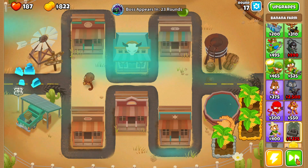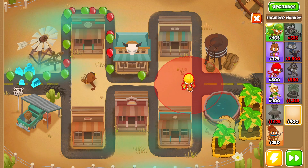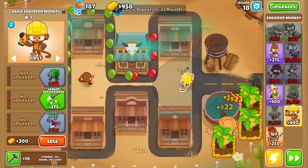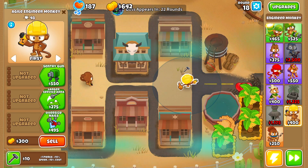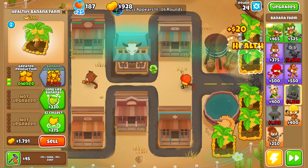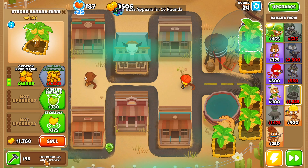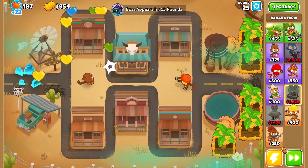Round 16, we should start looking at buying an engineer to deal with balloons a little bit easier, but I want to get the rest of the farm upgrades first. Let's go ahead and buy the engineer and place it as far right as we can. Reforging it gives us plus one pierce, plus 10 speed, and plus 10 cost — pretty good since the engineer gets more pierce and attacks faster. Round 21, let's upgrade the engineer monkey and buy Larger Service Areas for more range. I forgot to reforge one banana farm, so let me do that now — plus 10 cash. Reforging the new farm gives us a negative 7% cost, then after buying Greater Production and reforging again we'll take the plus 10 cash.